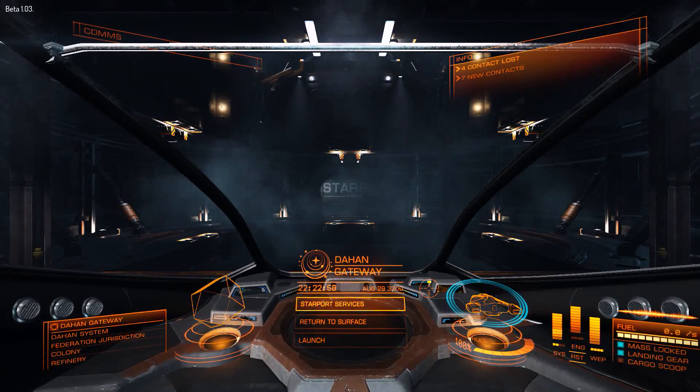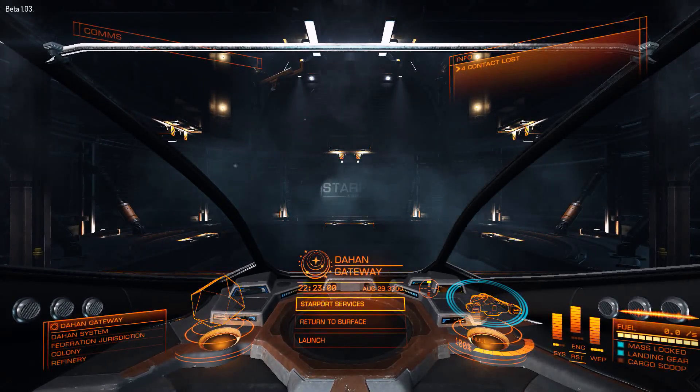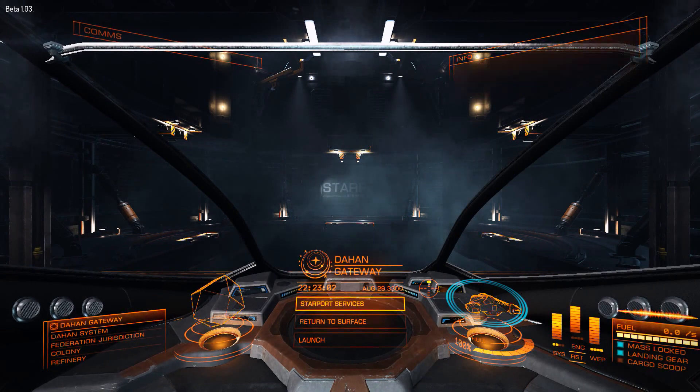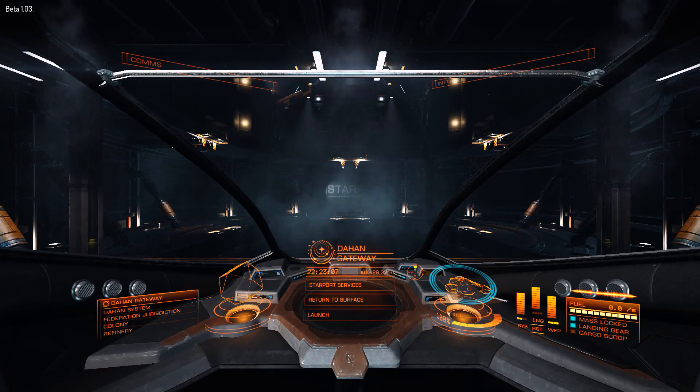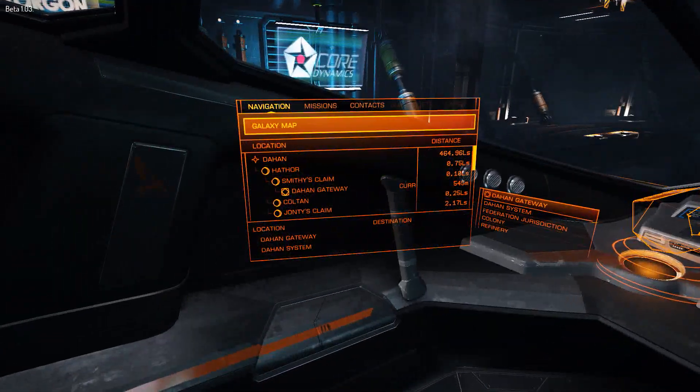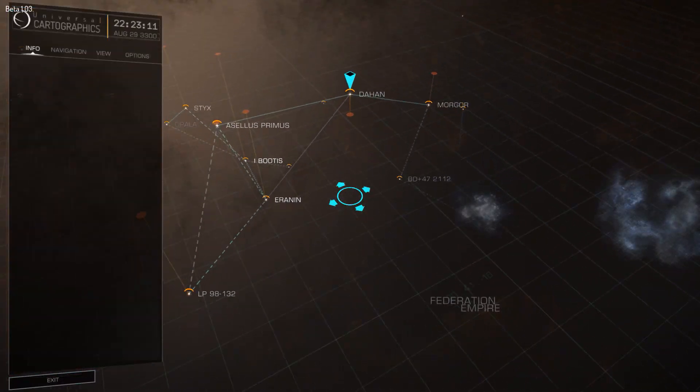Set my defaults. Default route status set. Route status: Ship Viper, cargo 0, outfit 27, departure Ibudis, destination LP 98-132.